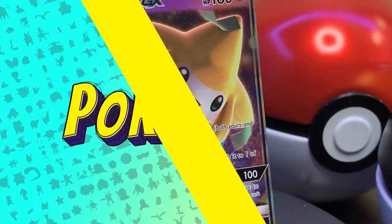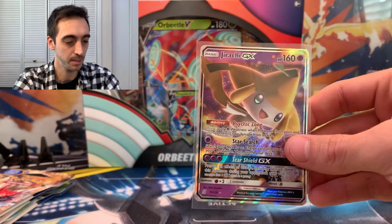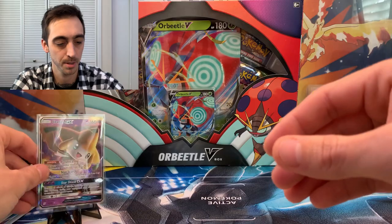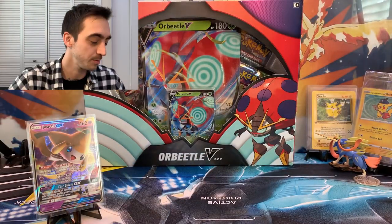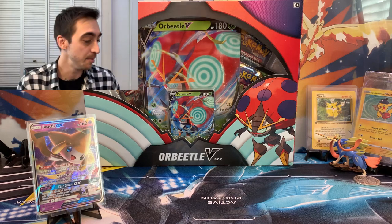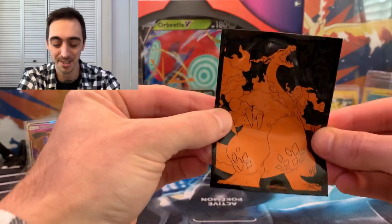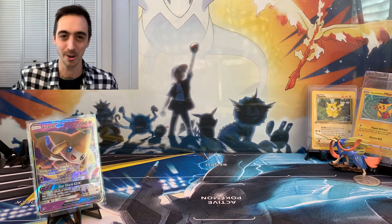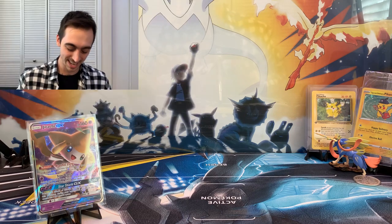We're gonna sleeve him up — got my trusty sleeves right here, and bam! Let's put him on the card stand so you can see him. All right! So let's do Breakpoint last — let's get into this Orb Beetle box. There's one Darkness Ablaze pack in there, so we got one chance at a Charizard. I got my Charizard sleeve here ready. When is it gonna happen? I want to hear your bets in the comments — when am I finally gonna get to use one of these Charizard sleeves in an opening?